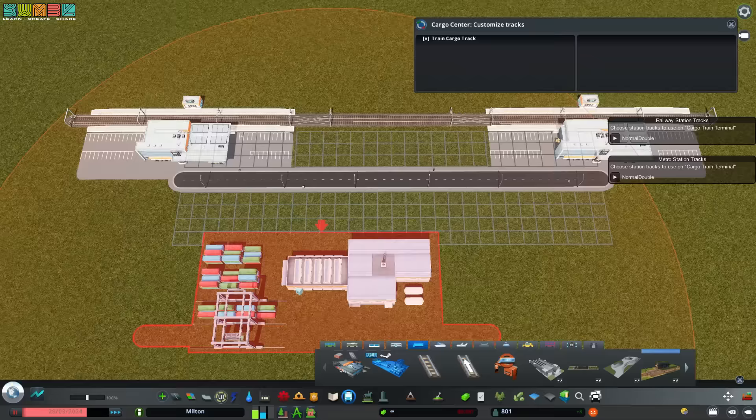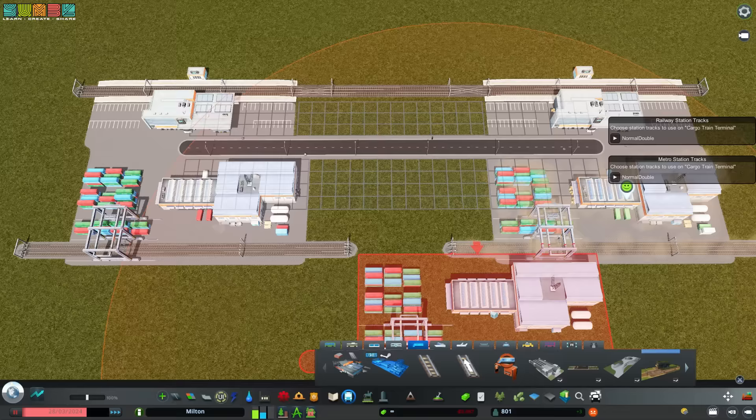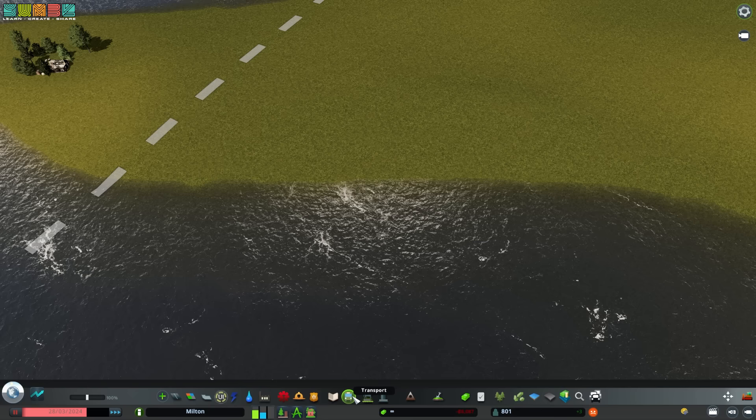There's also a cargo variant for trains. Connect the cargo variant to intercity tracks to receive intercity cargo. Additionally, connect that cargo station to another local cargo station, and without drawing lines, the two will ship trains back and forth to one another.